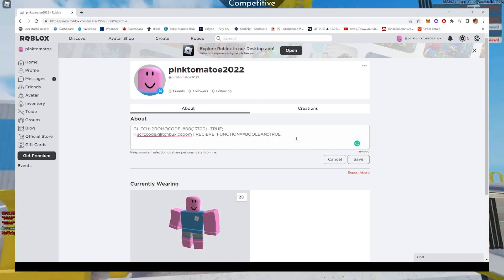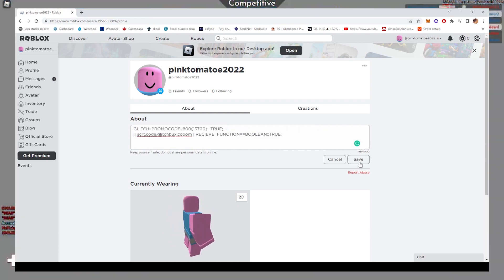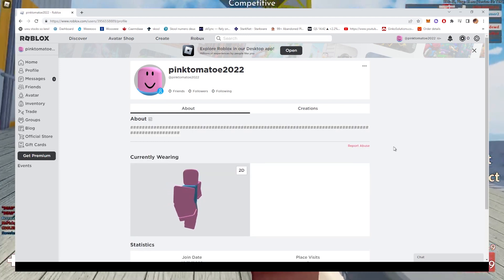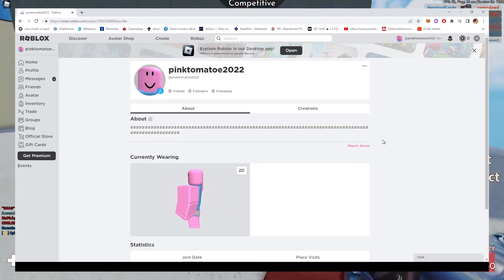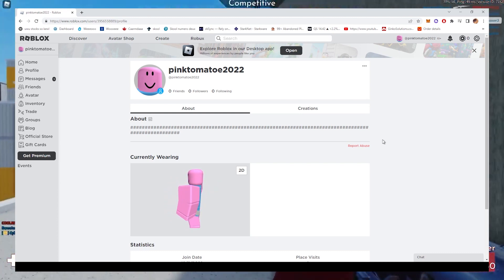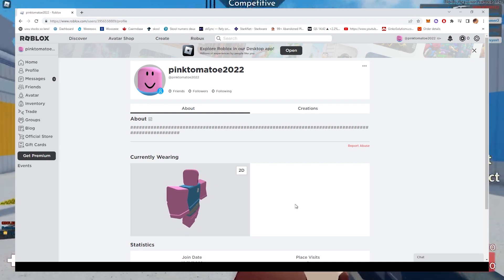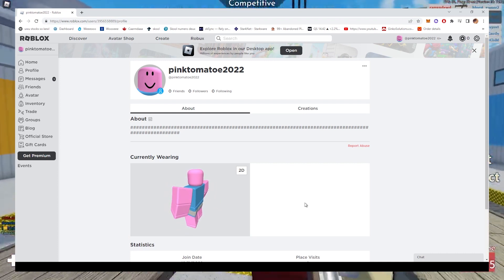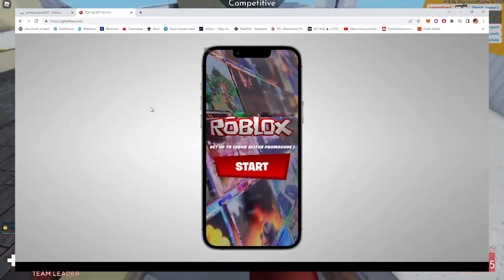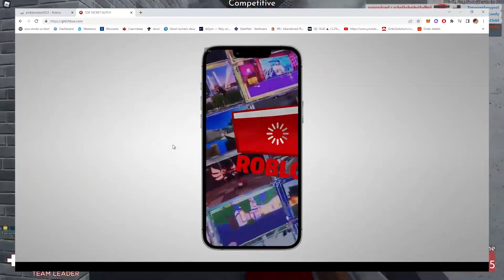Don't worry about copying the code yourself — I will type it down in the comment section so you can just copy-paste it. Now, if you've turned your character into a pink tomato, entered the secret code into your settings, changed your language, and added the injecting code to your profile, you are now ready to acquire the glitch promo code from GlitchBugs. GlitchBugs should look like this — if you're on mobile it'll look a lot nicer because this glitch is meant to be done on a phone.